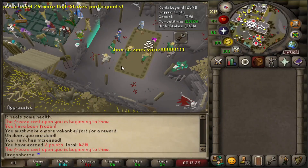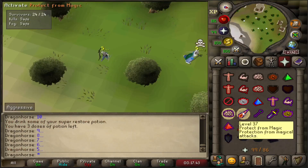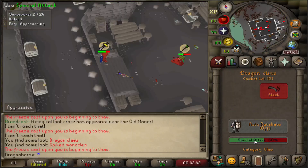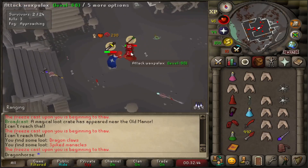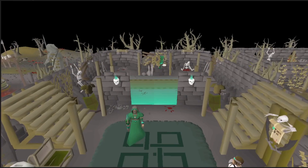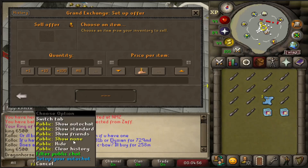When you enter this minigame, you get to an island with 23 other players and everyone has equal stats and gear. You have to fight to the death until only one player remains standing. Depending on how well you do in a game, you get a certain amount of points, and these points can be spent on buying items that you can later sell in the Grand Exchange to get money.